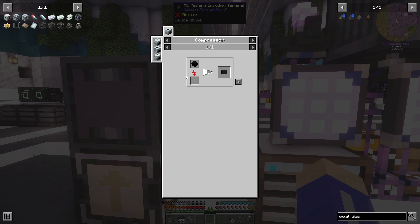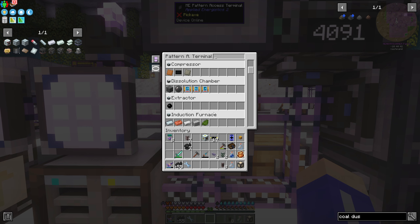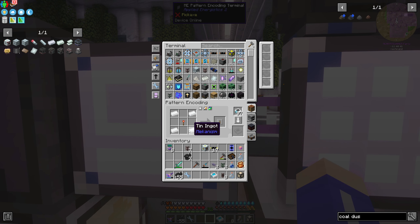The only thing I can think of is that this coal dust is in the macerator - here is the coal dust. It's the IC2 coal dust. I don't think there's any other coal dust in here. So if I take this IC2 version out and stick it in here - yeah - it doesn't change the recipe.